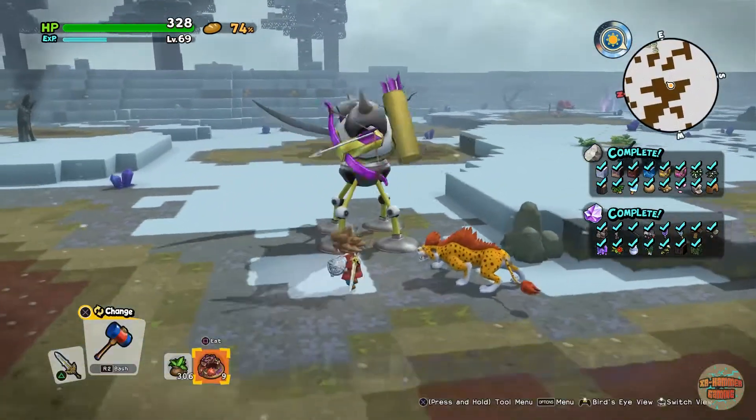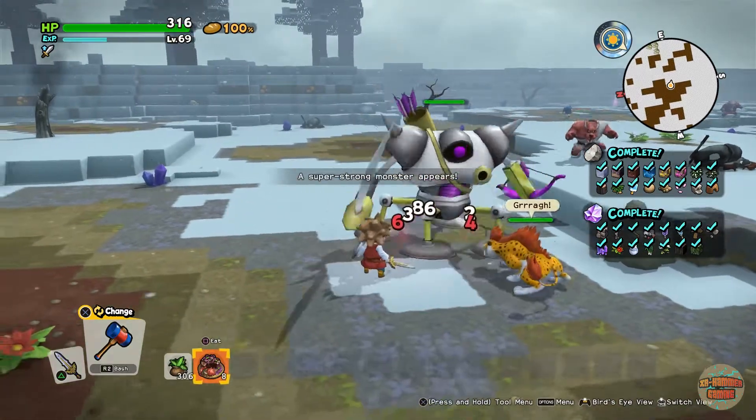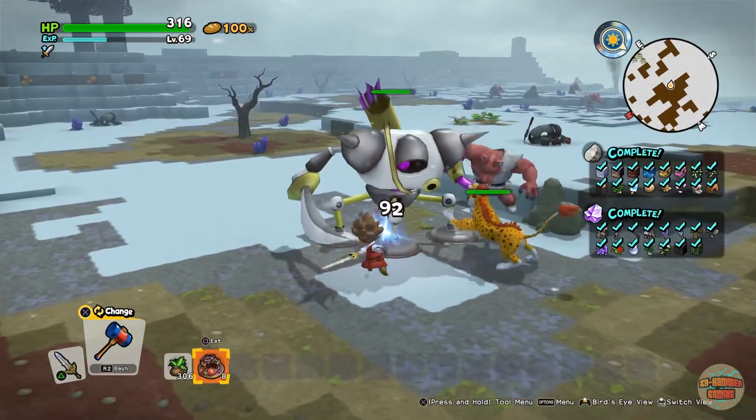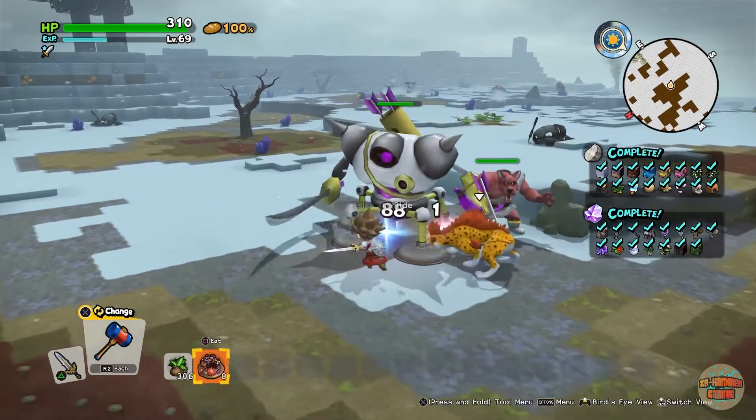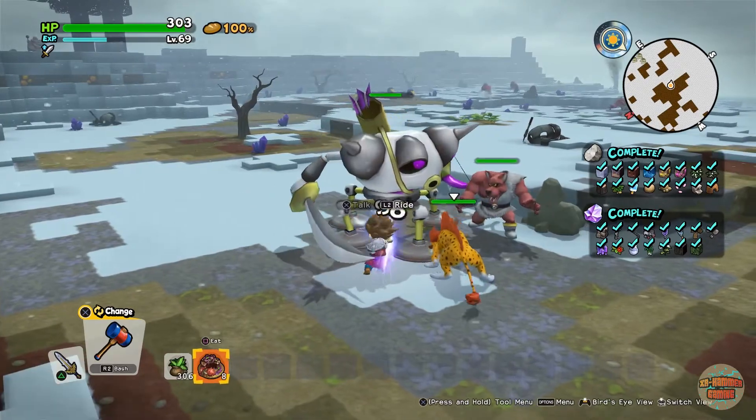This dude is pretty healthy, so what we're going to do is just quickly run past all of those, jump off, eat this. He doesn't hit too hard to be fair, it's just he's got a lot of health. I'm going to take him on, and probably all the other mobs when they decide to come over, and I'll see you when I'm all done.